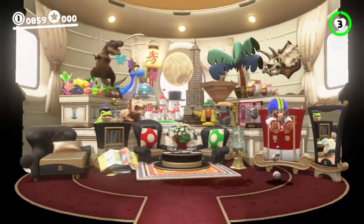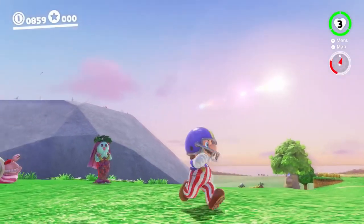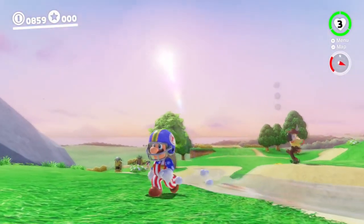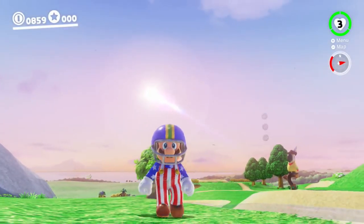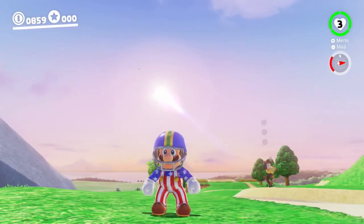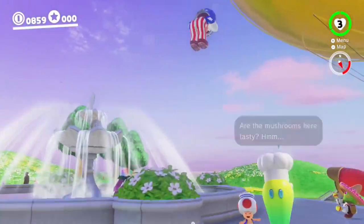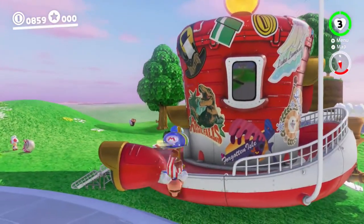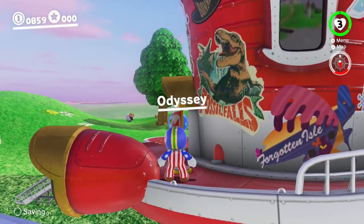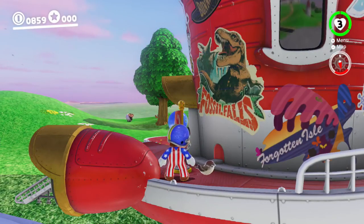This next one I'm calling the ultimate American outfit — it's the golf outfit with the football helmet. The golf outfit has basically an American flag on it, so it's the American flag with football. Not only is it super American and stereotypical, but it actually looks pretty cool together. I really like this combo regardless of the vibe it gives off. I like the way the football helmet looks — I don't like the normal football outfit, but this I definitely like. I would definitely recommend you guys try this one out.